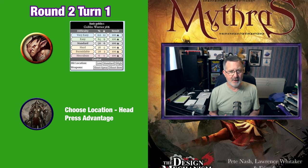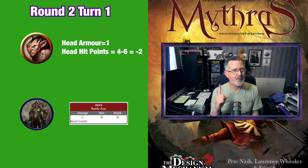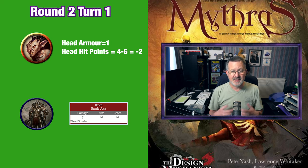Ulrich doesn't need to roll for hit location because he already chose the choose location combat special aiming for the goblin's head. He swings his mighty axe and rolls a seven for damage right on the goblin's head. The goblin only has one point of armour in that location so the damage will be reduced to six points, but the goblin only has four hit points on his head. So the mighty axe blow will take the hits in that location down to minus two — a serious wound.